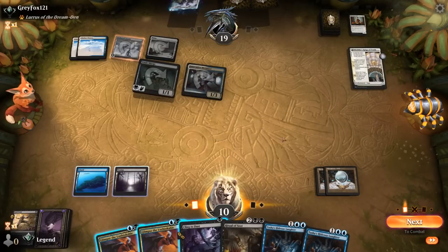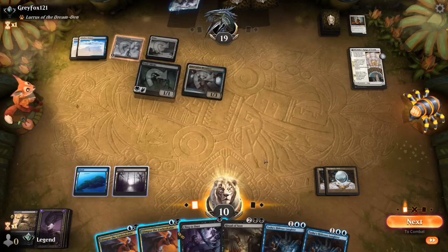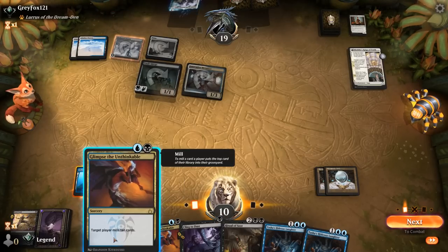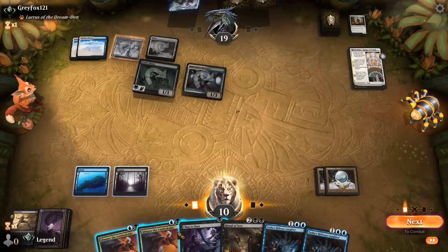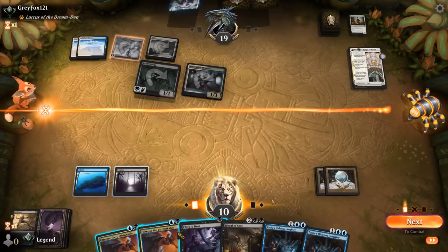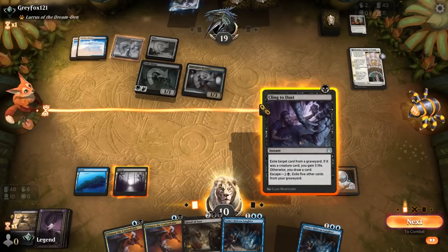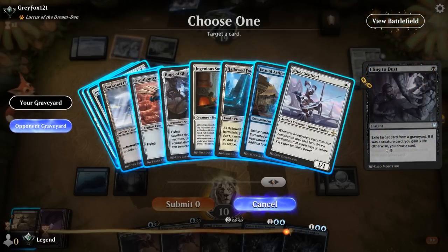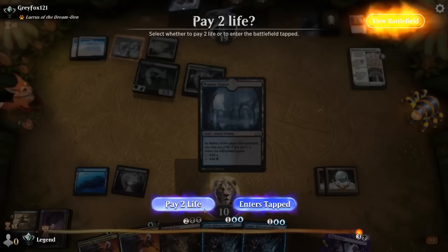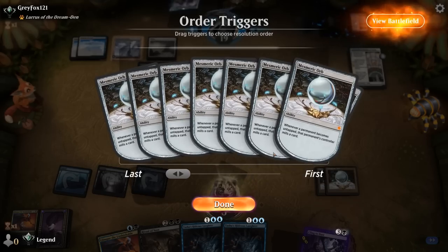Another Hideous Laughter. Is there any point in casting Cling to Dust next turn? We're going to mill the opponent for 8 with double Orb. So they'll be at 32, then Glimpse to 22, and if we survive another turn, Glimpse again to 12 — we're not quite going to get there in time. So I may need to Cling to Dust in hopes of being able to cast Hideous Laughter, ideally also Glimpse this turn after drawing a blue source. It's going to cost me 2 life but it's probably worth it. Then there's a chance we can Ritual of Soot next turn as well if we're not dead.